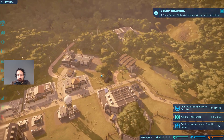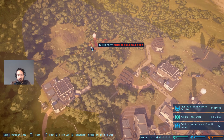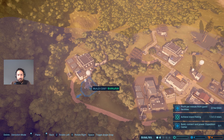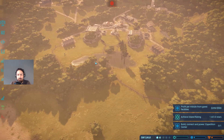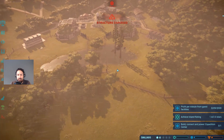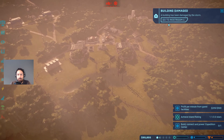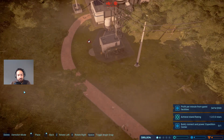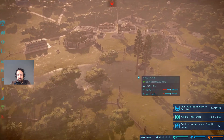We have a storm incoming - that's not good. Let's go to operations and build another storm defense center. Can we put it over here? Excellent - let's put it right there, that should get everything protected. This storm is going to cause a little bit of problems with my dinosaurs - they're going to get panicky and I need to keep an eye on the fences. We've got some structural damage already! Let's fix that up - the fence has been damaged by the storm, that was fast.